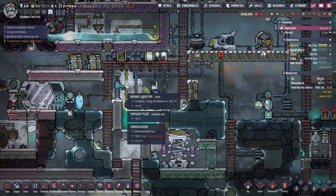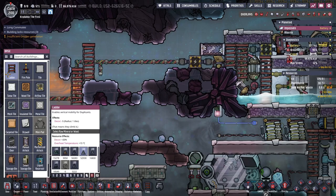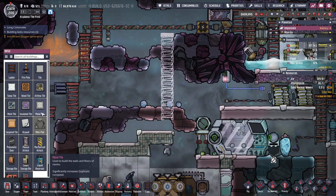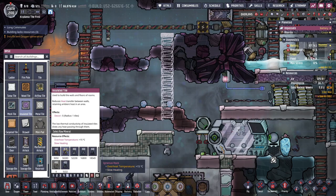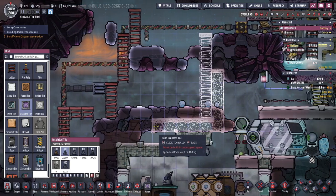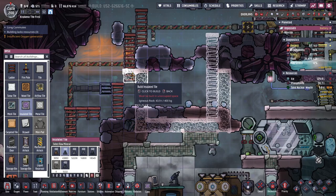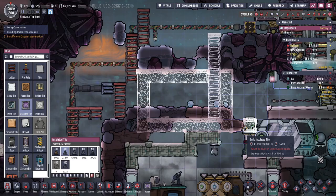Negative 18 — that's great, we should be cooling off soon. Now let's start working on a chamber for our thermo aqua tuner. We're going to need a lot of insulated tiles. It doesn't need to be the biggest chamber for now — something like this. It'll need to be wider at some point, but we can stretch it out. That way we can fit a couple aqua tuners in here.